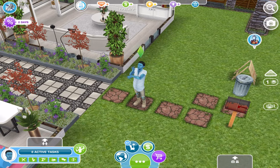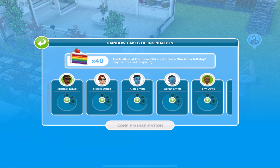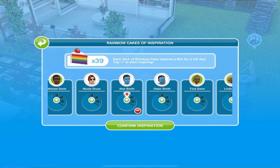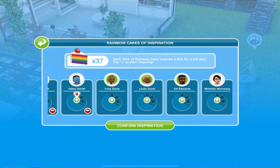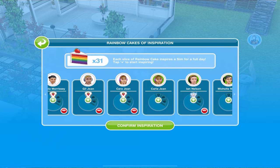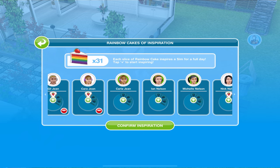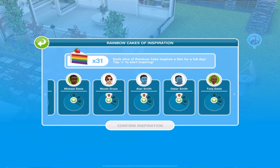If you are going to do this method, make sure your sims are inspired before they start gardening. The way I inspire my sims is I use rainbow cake slices, which is a VIP feature. Basically what a rainbow cake slice does - I go in and give a rainbow cake slice to all of my sims who aren't inspired, and when I confirm inspiration it will instantly inspire them.